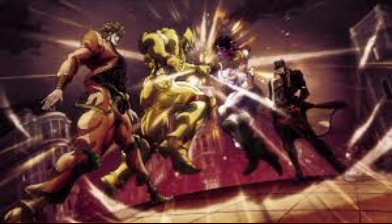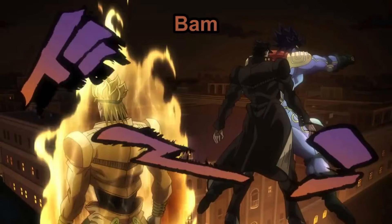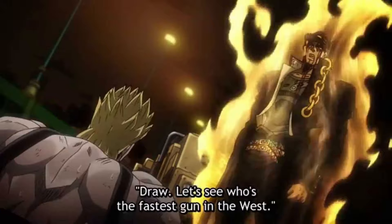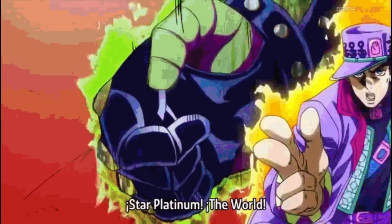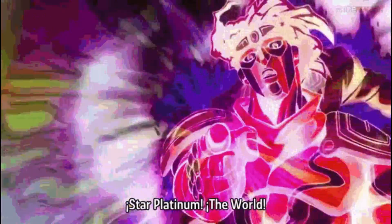Jotaro's discovery of its time-stopping ability only made it all the more formidable in combat. During the final battle with Dio in Stardust Crusaders, Star Platinum awakens the ability to stop time. This technique is referred to by Jotaro as Star Platinum the World. In Jotaro's prime, the ability lasted 5 seconds but decreased over time due to neglect from his user. Ten years after its initial use, Jotaro is only able to stop time for half a second, but it eventually extends to 1-2 seconds during the later half of Diamond is Unbreakable.